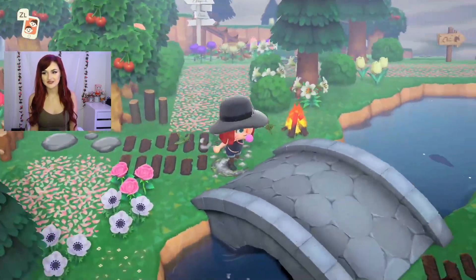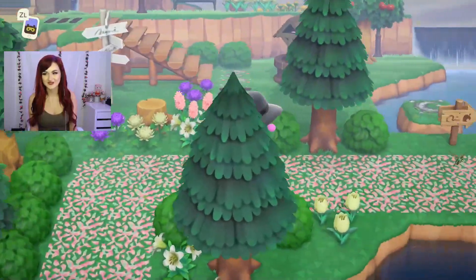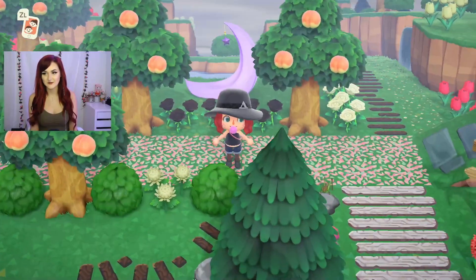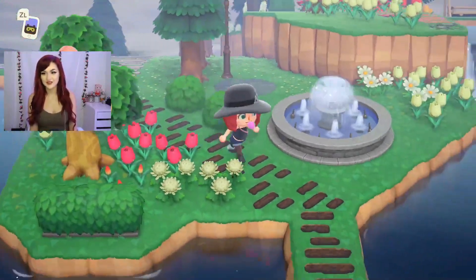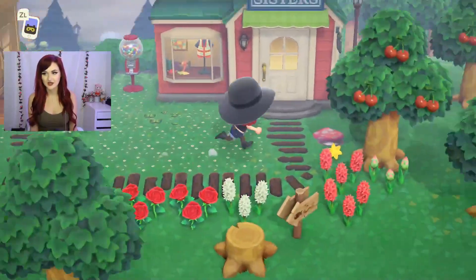As I make my way over to Able Sisters, you're going to see some of the paths I'm going to be showcasing. This is my main path that I use — it's a cherry blossom petal path — and there are some really cool wood plank ones made by different artists, like this one as well. Let's go on in and I'll show you how to get these.